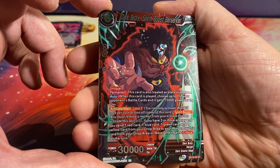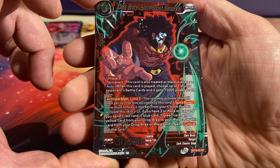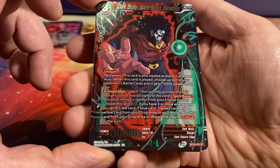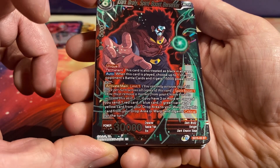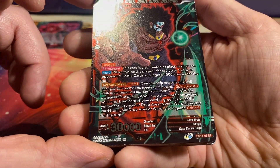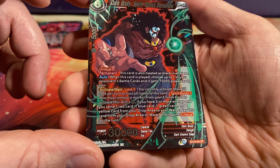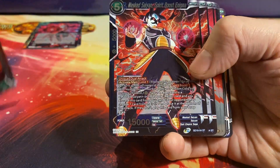We have a red card for 6 — Dark Broly, Spirit Boost Berserker. It's a unique card with permanent: this card is also treated as black in all areas. Auto: when this card is played, choose up to one of your opponent's battle cards and it gets minus 15k power for the turn. Activate main, Limit 1 — you can only activate this skill once per turn across all copies of this card. Spirit Boost 1: you must remove a marker from your Unison cards to activate this skill. If you have 3 or more energy and you send 1 red card, 1 blue card, 1 green card, and 1 yellow card from your drop area to the warp, play this card from your drop area or warp and it gains critical for the turn. It's a 30k power card.